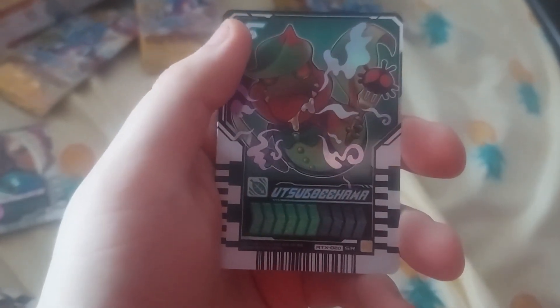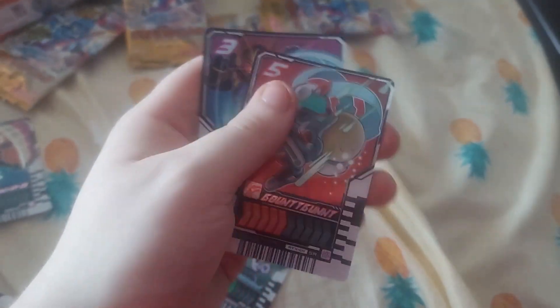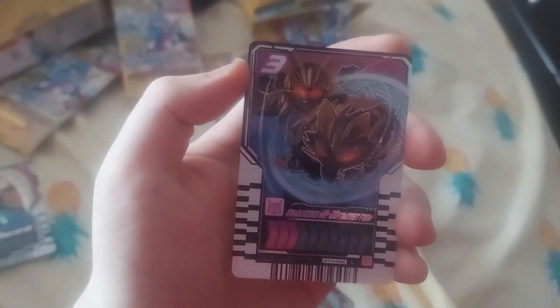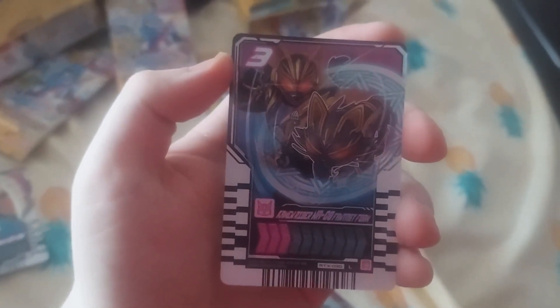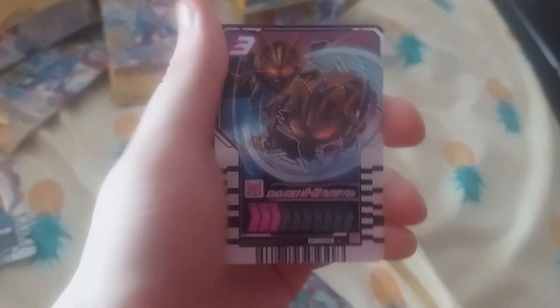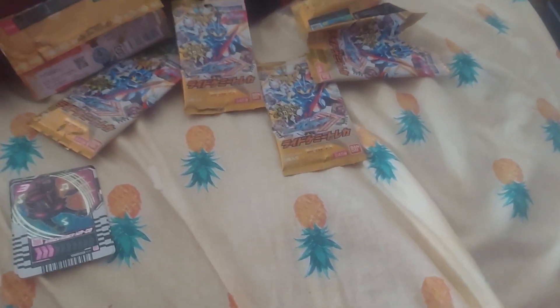Next pack: we got Utsibo Hama, Bouty Bunny, and — what? — we got Kamen Rider Nago Fantasy Form! I believe we got all of the cards from their Final Forms or Team Geats. I'm actually surprised I managed to get all of them. Final pack for Phase EX.